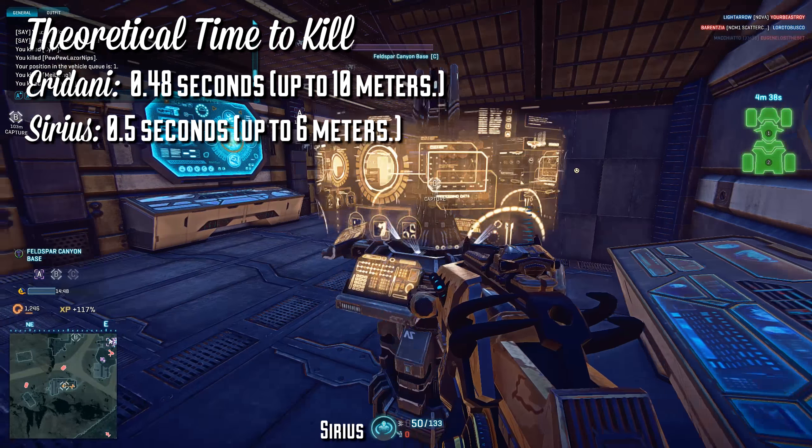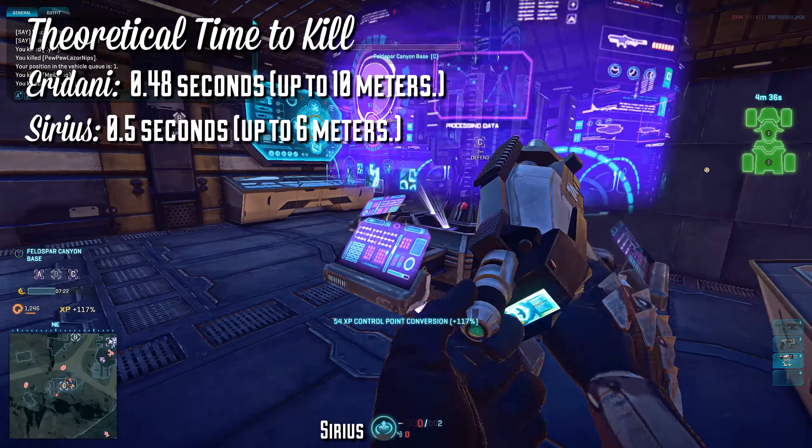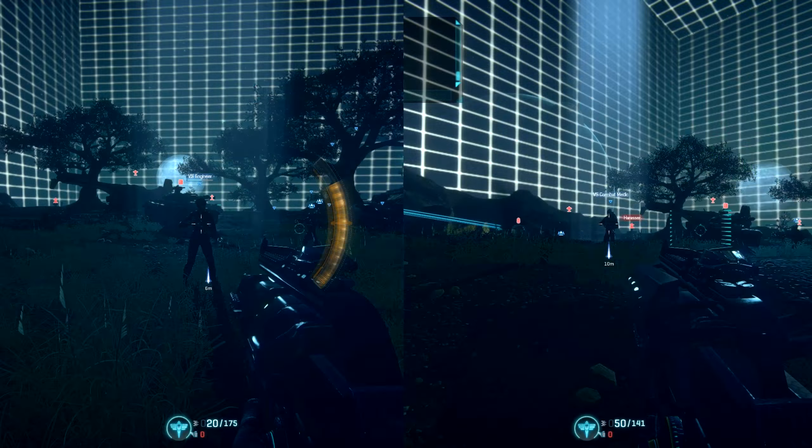That 4-meter gap in maximum damage distance is pretty significant. Here's a picture of an enemy at each damage range. Unlike the Cyclone versus the Blitz, the recoil patterns for the Eridani and Sirius actually complement the ranges at which they're meant to fight, but we'll talk a bit about that later.